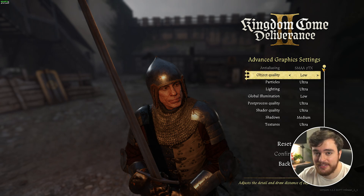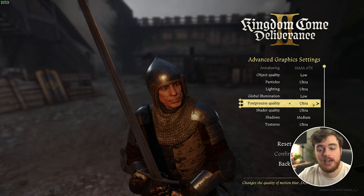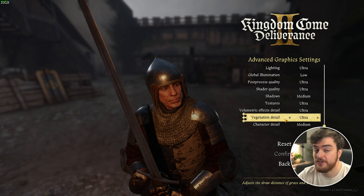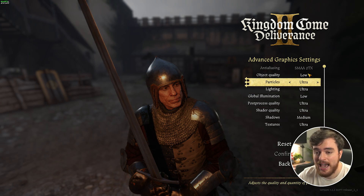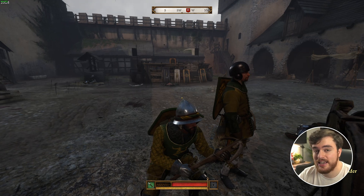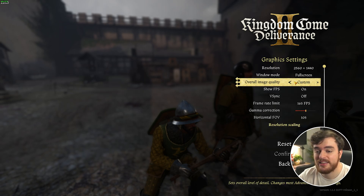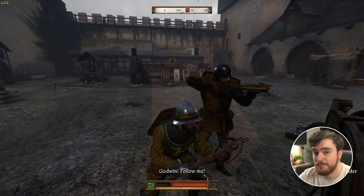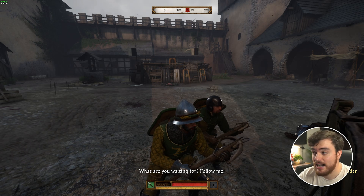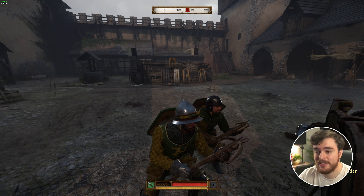These are my optimized settings: Object quality — low. Particles and lighting — ultra. Global illumination — low. Post-process — ultra. Shader quality — ultra. Shadows — medium. Textures — ultra, depending on your VRAM. Volumetric effects — ultra. Vegetation details — ultra. Character detail — medium. With these options we get FPS very similar to low, with the quality of medium. At 2K with a 3080 Ti on DLSS balanced, I'm getting a solid 107-ish FPS with our optimized settings. Pushing to low we gain maybe 5 FPS to 113–114; medium sits at 101–102; high drops to 85–86; and ultra is around 76 FPS even with DLSS set to balanced.